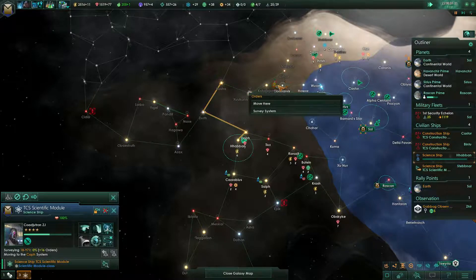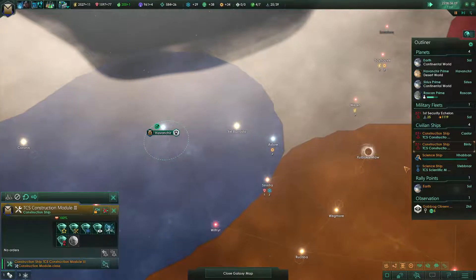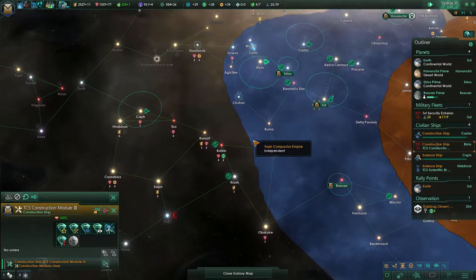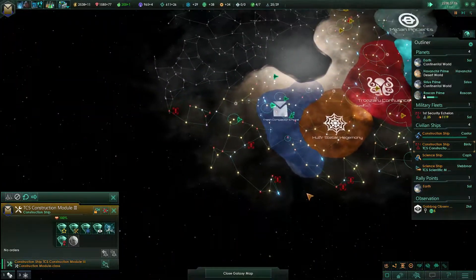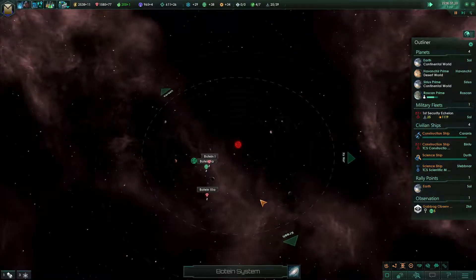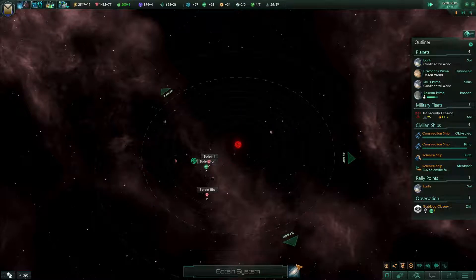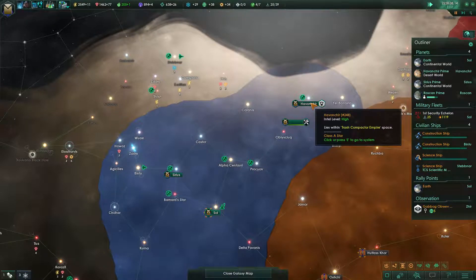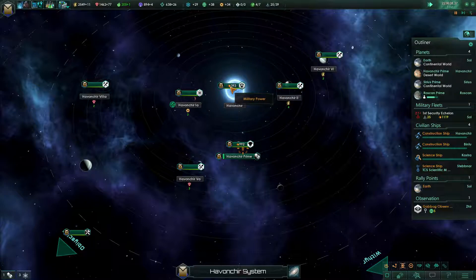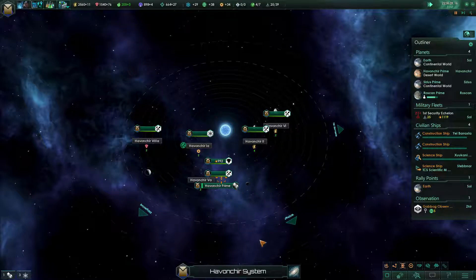One science ship with no borders can survey all those systems. Actually, you go and research that anomaly. For construction ships, there's just one research station here and then we're out of construction projects, so we should definitely expand — build a frontier outpost over here. I also want to disband the frontier outpost we built in the beginning, since we now have populated planets. Huwanchi Prime — yes, disband, go away.